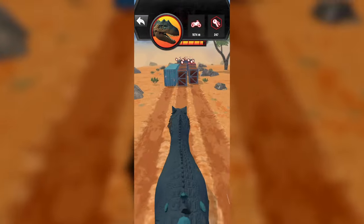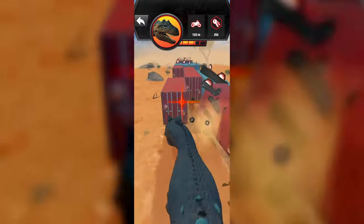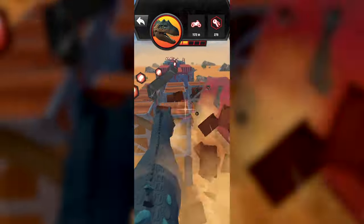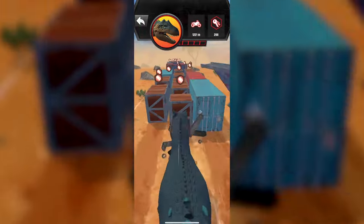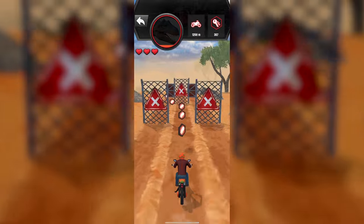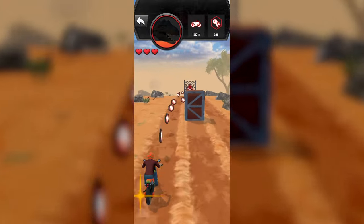There's a nice little animation of the Allosaurus running and now we are smashing. There's literally no obstacle the Allosaurus can't smash right through — I'm just crushing through all these trailers. The tutorial is over, I've got my three hearts now, and this is the real deal.